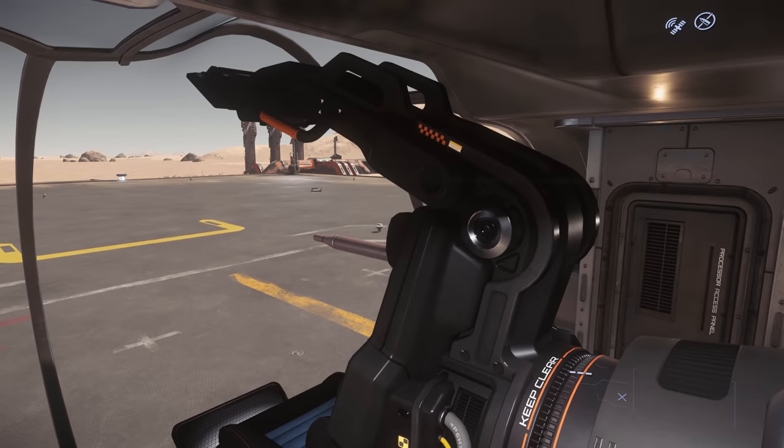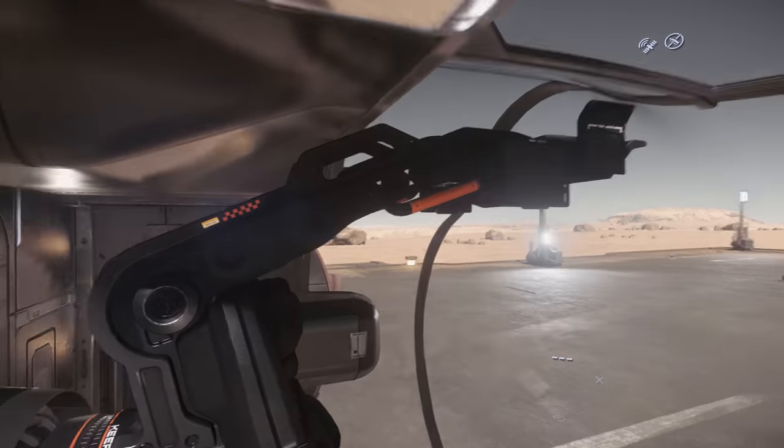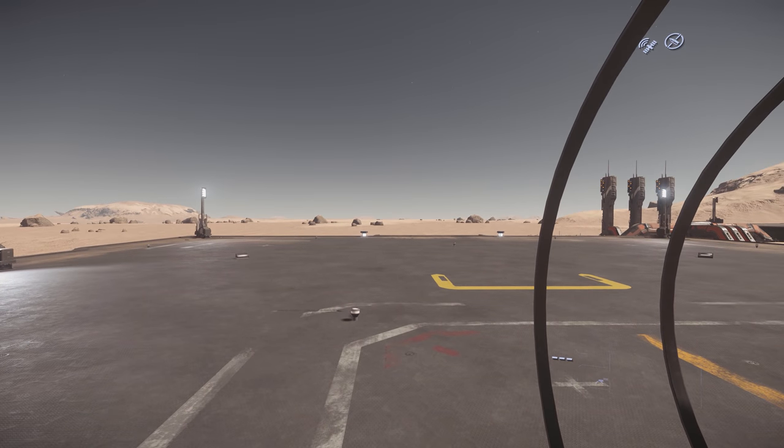Moving forward to the front section is the cockpit. There's the pilot seat on the left, and a co-pilot seat on the right.